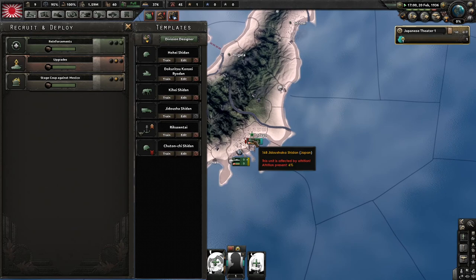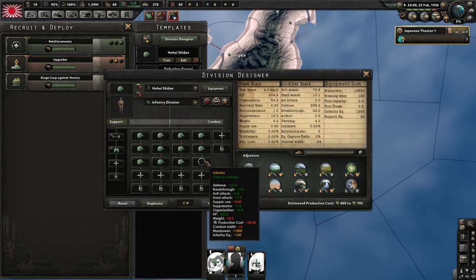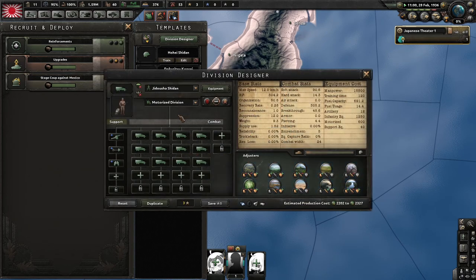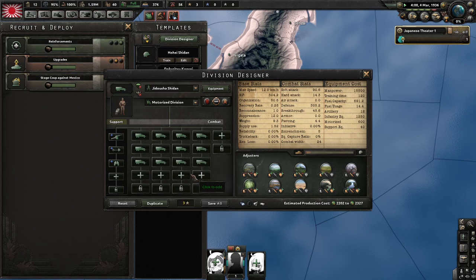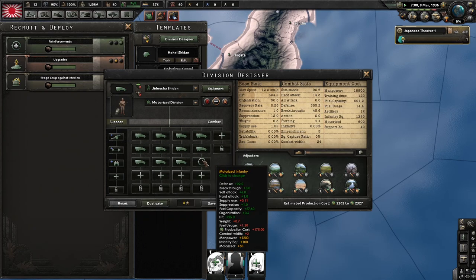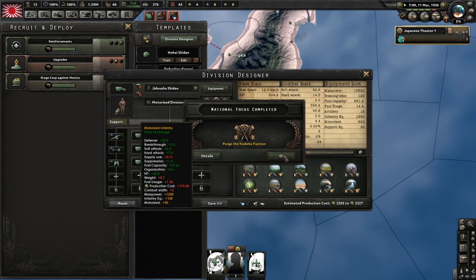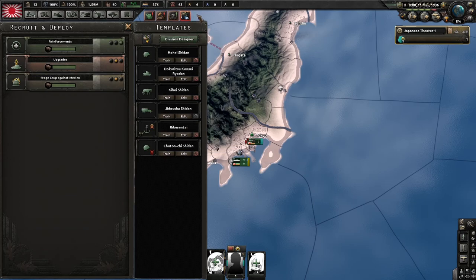If you're wondering why I chose the motorized division, it's because it has the most in it. The infantry division is quite close but doesn't have the extra support companies — that's why I've chosen the motorized. Most people do this if they're grinding for XP. I wouldn't recommend touching this division or making it bigger. Just keep it as is, grind it out, and put the XP where you're wanting to put it.